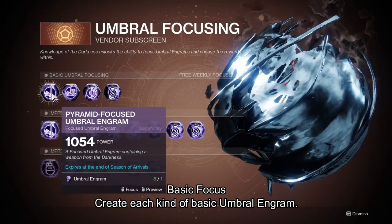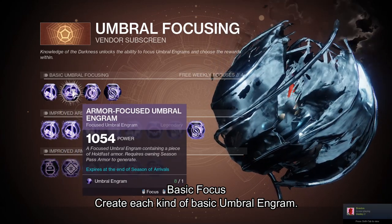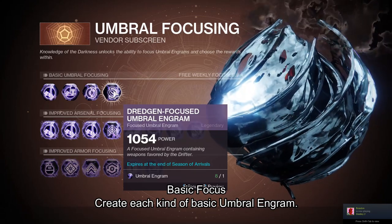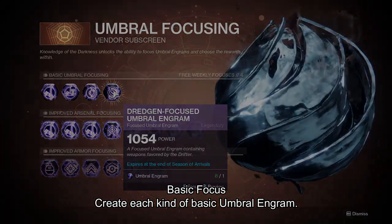The third Triumph is to create each kind of basic Umbral Engram. This is the first row of Engrams when going into the Umbral Focusing Vendor Subscreen. At the time of making this video, the Exodus Focused Umbral Engram is unobtainable.